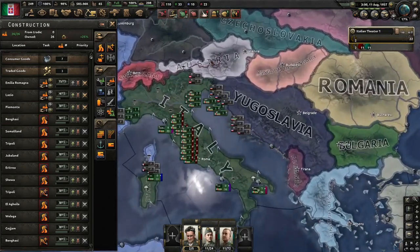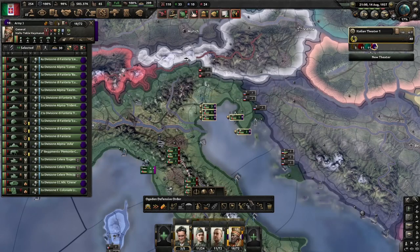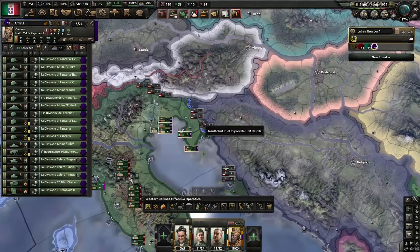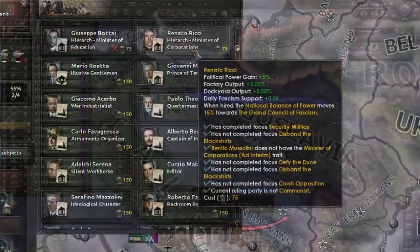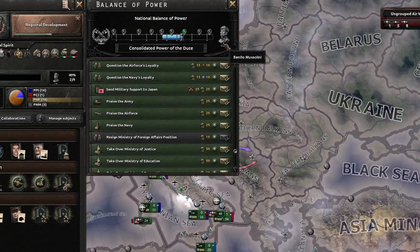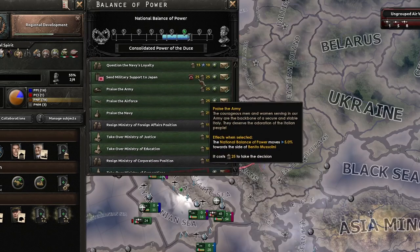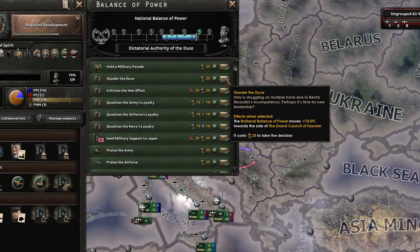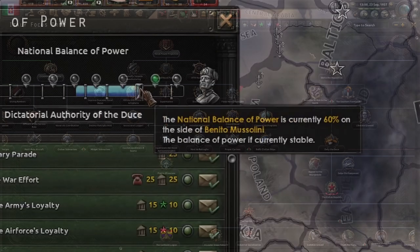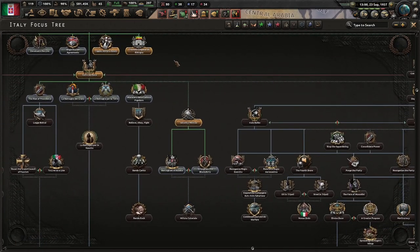I need to start conquering Yugoslavia or something. And why not start using some of the Ethiopian generals we've recruited — they'll be quite good to level up. We'll farm the Ethiopian generals and try to get them leveled up. Let's go ahead and get Renato Richi. That does change the balance of power a little bit, but I think that's okay. And I'm also going to take over the Ministry of Cooperations. Then I'll just slander the Duce so he doesn't get too powerful.